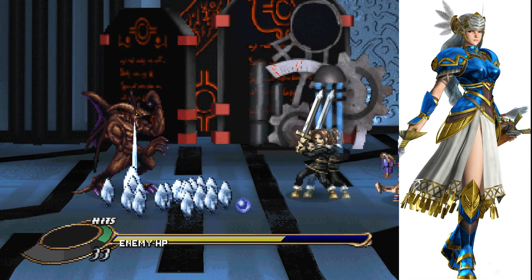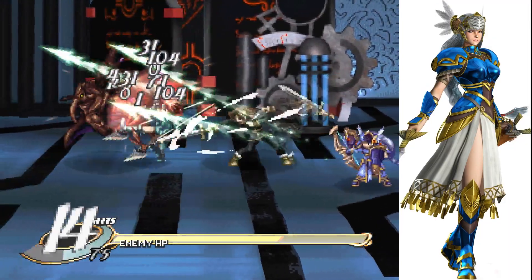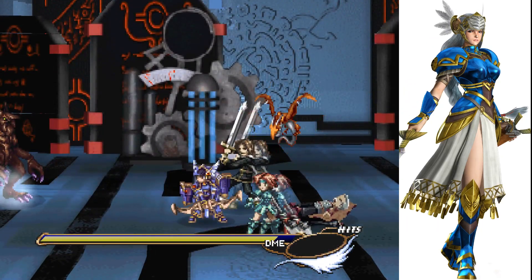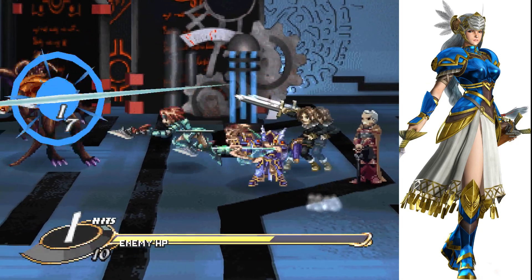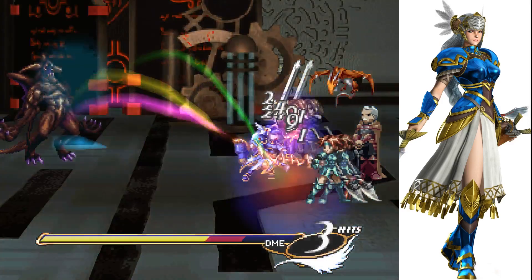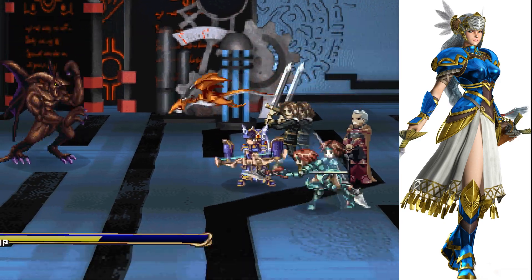He's powerful. Yeah, keep attacking me, please. He has no weaknesses — holy cow, look at all those gems. This is gonna be a problem. Shadow Servant? Good — keep doing stuff like that. Holy cow, look at all the gems though. How is this thing not a boss? I don't know how this thing is not a boss.